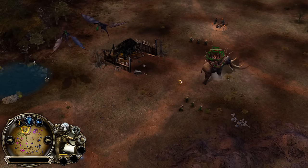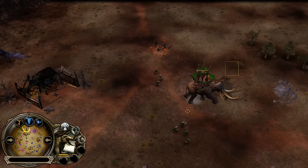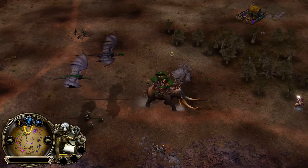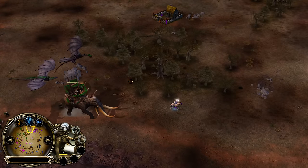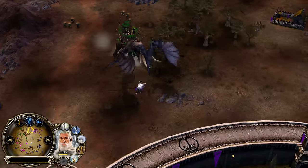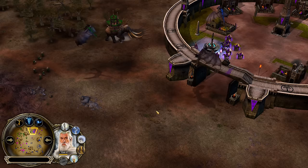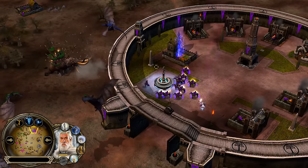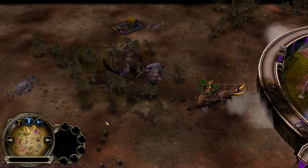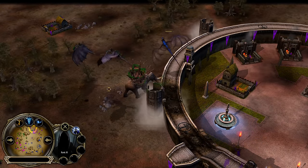With a Nazgul or Witch King, you cannot target the Haradrims on top of the Mumakil. What you can do is select the Mumakil with Haradrims on top, then with your Nazgul selected, you can right-click. When he targets all of them and attacks the Nazgul, the Haradrims will actually be able to shoot down the Nazgul.